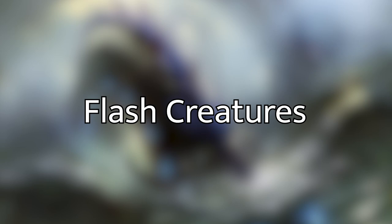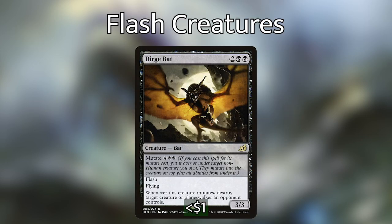Now let's get into the flash creatures. First up is Dirge Bat — a super cool card from Ikoria. It has a mutate cost of four, black, black, and is a flash flying bat. When it mutates, we get to destroy target creature or planeswalker an opponent controls. It is kind of expensive, but I like the instant speed element of being able to come out of nowhere and kill something. We do have one other mutate card in the deck, so maybe a double mutate is possible.